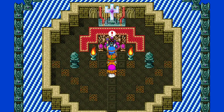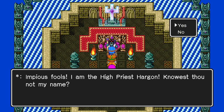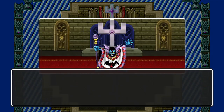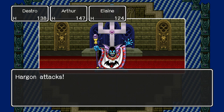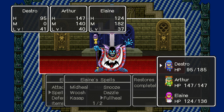Let's confront Hargon. 'Who dares disturb my prayer? Impious fools. I am the High Priest Hargon. Knowest thou not my name?' We know your name. 'Then 'tis for insolence and not ignorance that I must punish thee. Thou shalt rue thy folly forevermore.' Here we go — now we fight Hargon. Attack, attack — can we try Kassap? Hargon isn't affected. Cool, that is some great news.